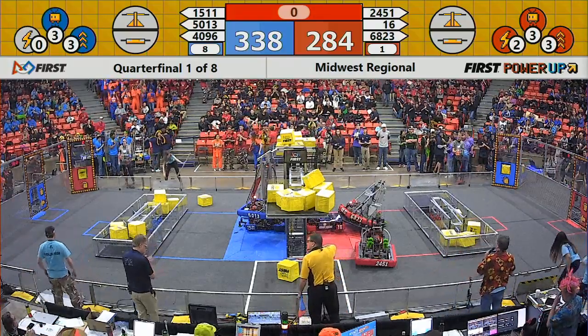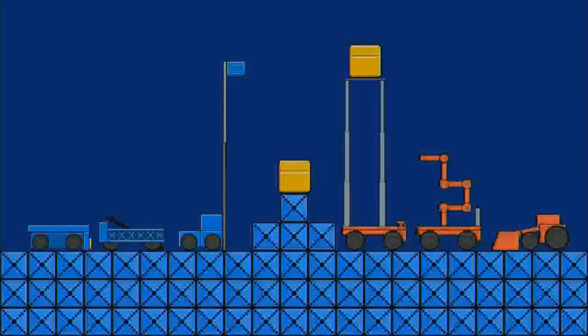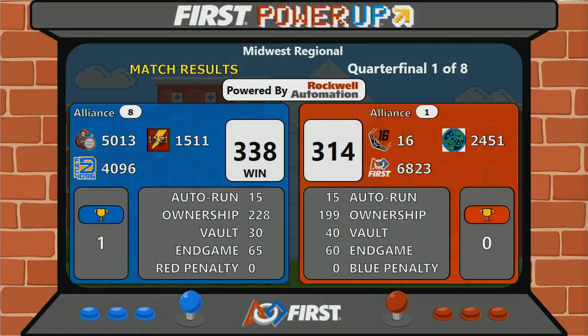The score you see up on the board — and it is the Blue Alliance. Blue Alliance goes up; they win it 338 to 314.